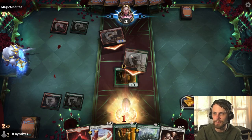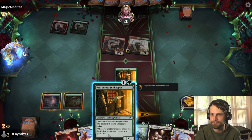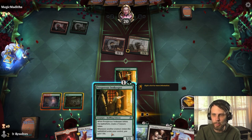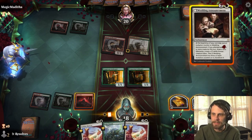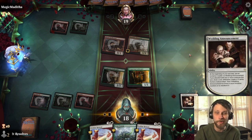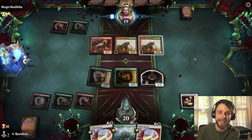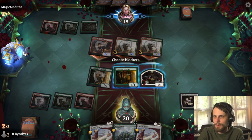They are going to attack in with both here — we're just going to take it. I would love to draw just a natural white source. If we do that, we can throw the Wedding Announcement down and be in really good shape. I expect them to have burn. We can drop the Prosperous Innkeeper, drop land, then drop Wedding Announcements — that takes us off white entirely, but I kind of like that play. This gains us a good bit of life and gets us back up to a natural 20 life, which is pretty solid. Eventually the Wedding Announcement is going to flip, which is good.